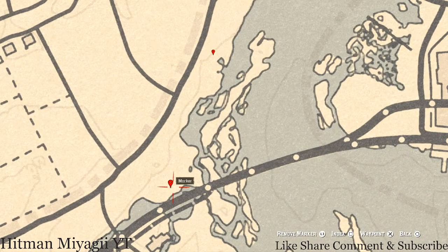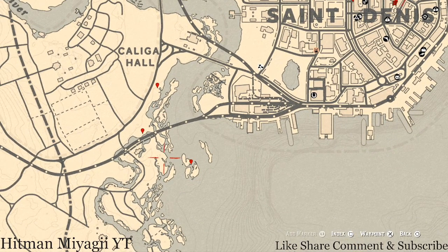Right here at this marker is the card of flowers that spawns here each and every day. This personally helps me indicate exactly what cycle the flowers are on — which today is cycle one.